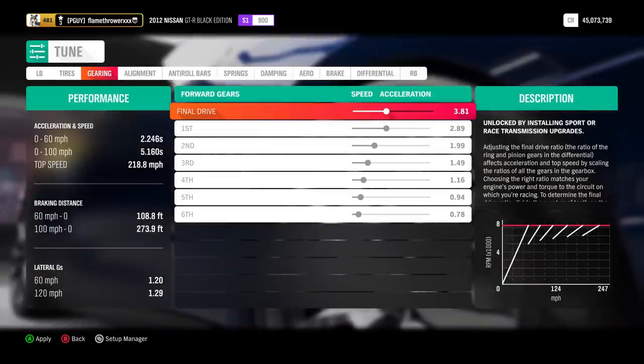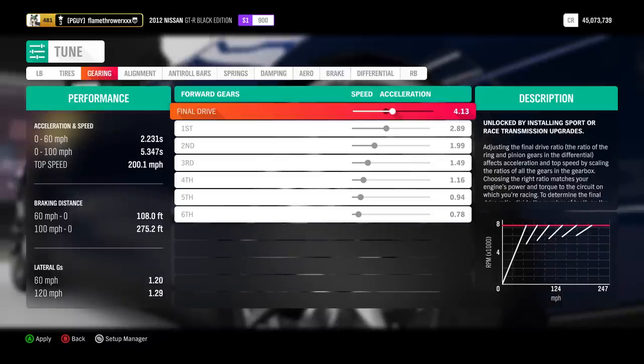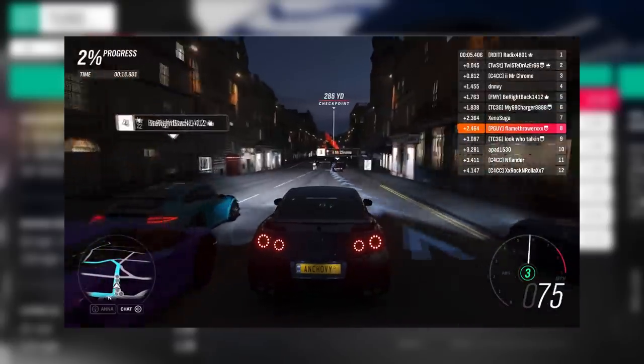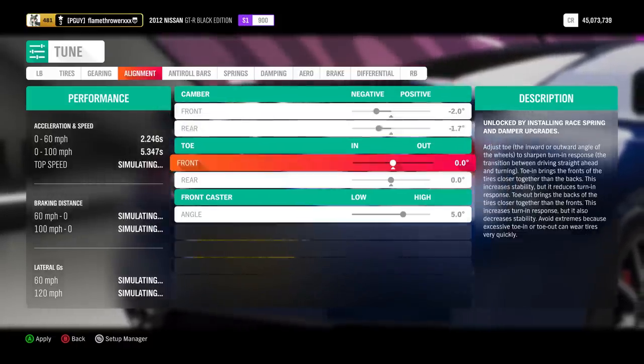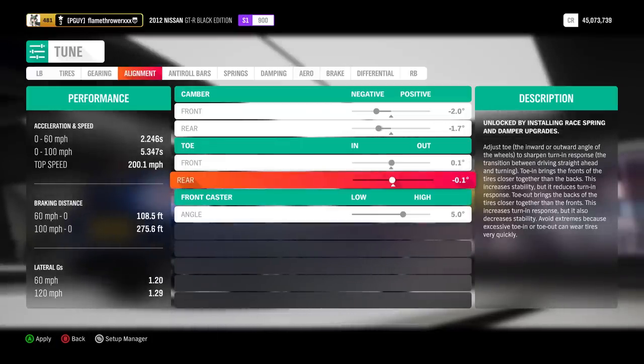For gearing, adjust your final drive towards acceleration until your top speed is roughly 200 miles per hour or 320 kilometers per hour. You could go faster, but you don't need to — having that acceleration as you come out of the corner is better. For alignment, get negative 1.7 camber in the rear, followed by 0.1 toe out at the front and 0.1 toe out at the back.